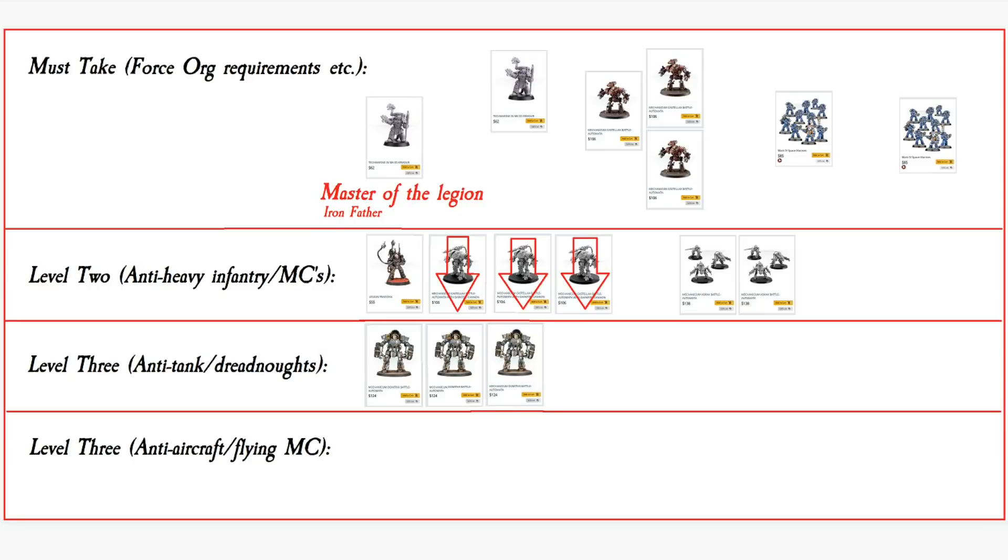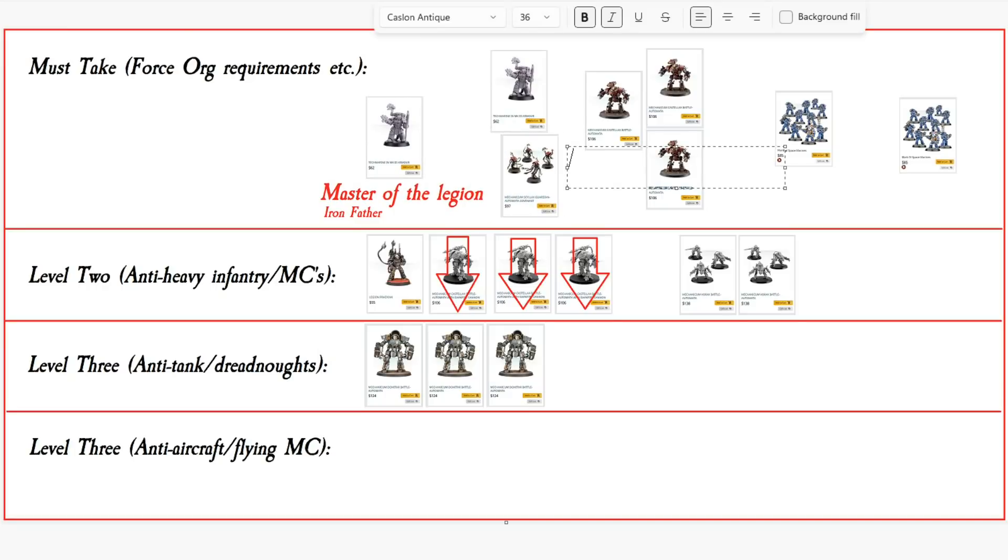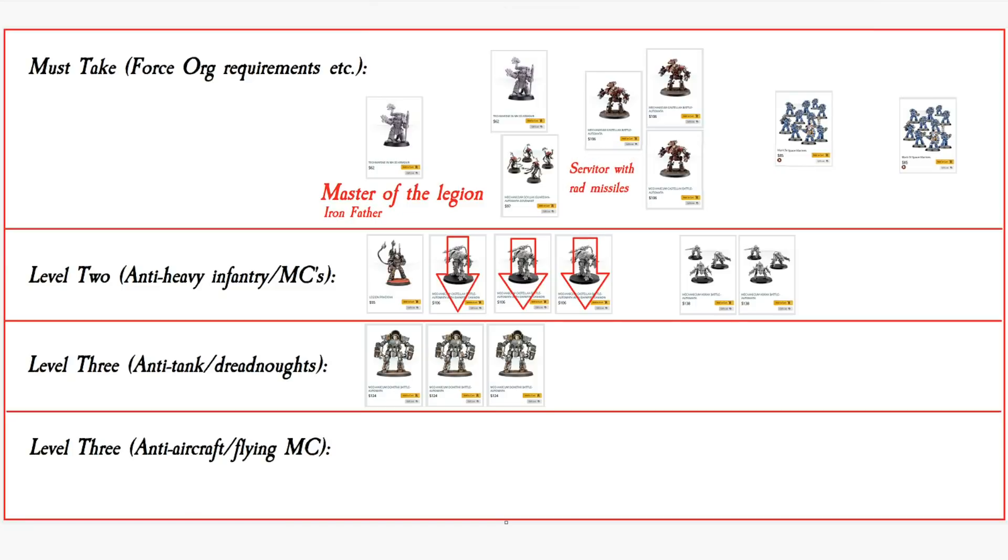These guys will absolutely munch any sort of vehicles they come across — it's what they're best at. Even a Dreadnought: if you have an enemy Dreadnought, try and con the thing into charging you, because you have two D3 haywire hits per Domitar when they get charged, which is awesome Overwatch power. Then we're going to back the Tech Marine himself — the Master of the Forge Tech Marine. I'm going to pick some Silax Guardian Automata models to represent Servitors with Rad Missiles.